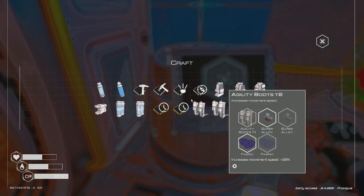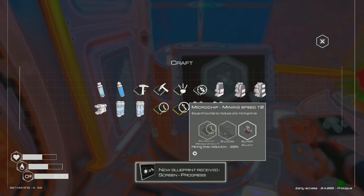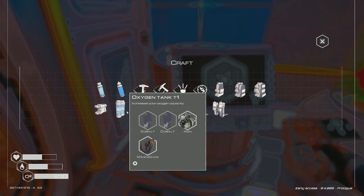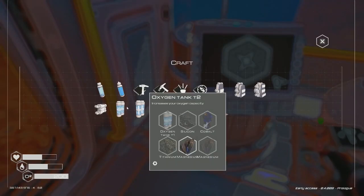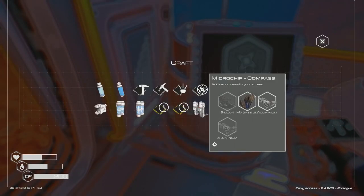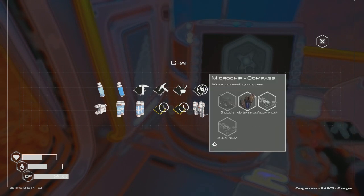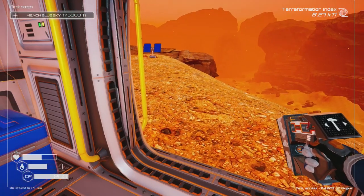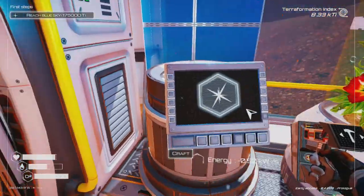I think that was probably the last silicon in this area. Let me focus — aluminum and silicon is all I need for the compass. The agility boost level two needs two super alloys and fabric, that's not going to happen anytime soon. I already have oxygen level two. I'm going to go for the compass — just need silicon and aluminum. The silicon is almost impossible to get right now.